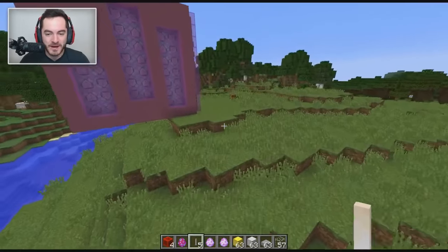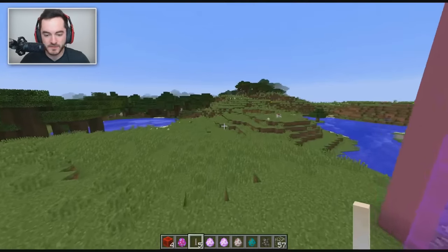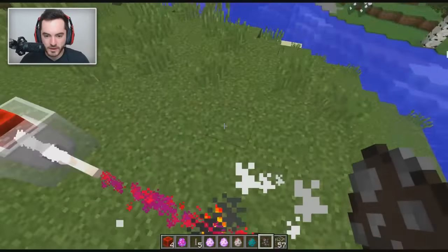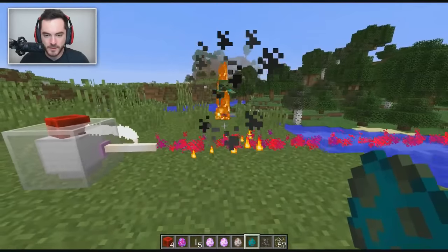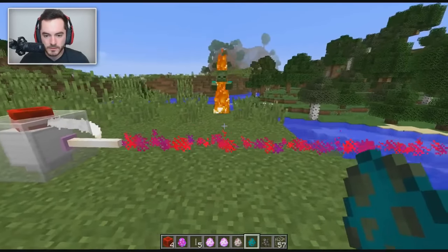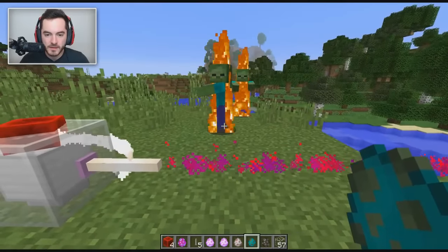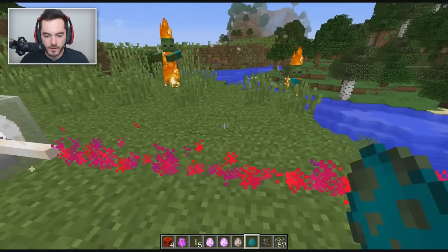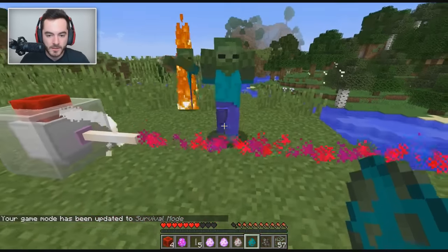Let's grab some spawn eggs so we can demo it off on these poor hapless little animals. You're gonna be the test guinea pigs — you poor little sheep, zombie, and cat. What if I put you down here, Mr. Zombie, and then punch you in the face, like hey, follow me? He's trying to follow but he can't. What if I switch over to survival — come here? Oh no, you're dead. That's such a bummer because it kills you instantaneously.